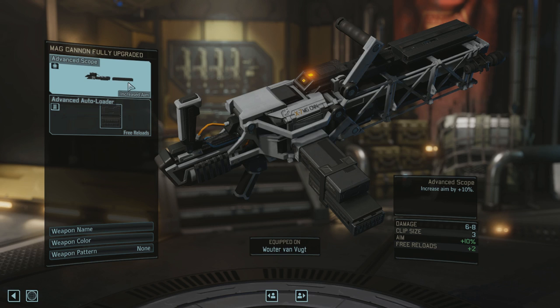The scope makes it more likely you'll land the shred and have a productive turn. That's also why we gave Wouter the Perception PCS — we want that extra aim. You could put extra health or dodge on your Grenadiers, but for a shooty build, extra aim is so valuable: if you kill the enemy, they can't shoot you back, so you don't need the extra health — just make sure you hit and make sure they die.